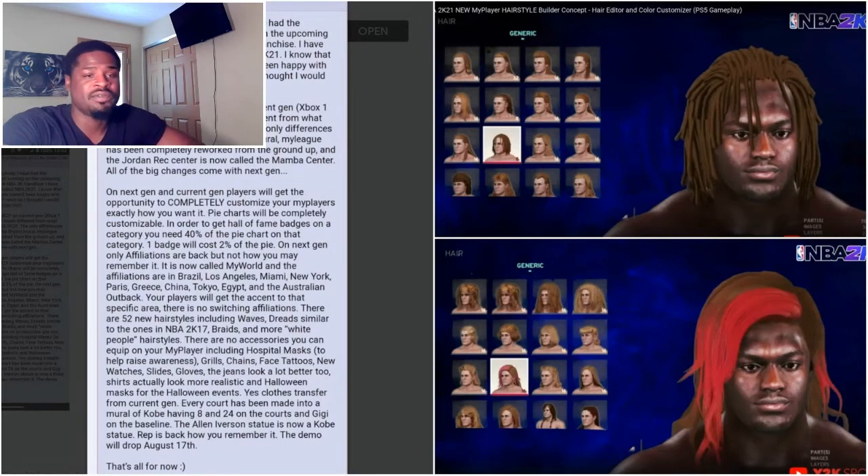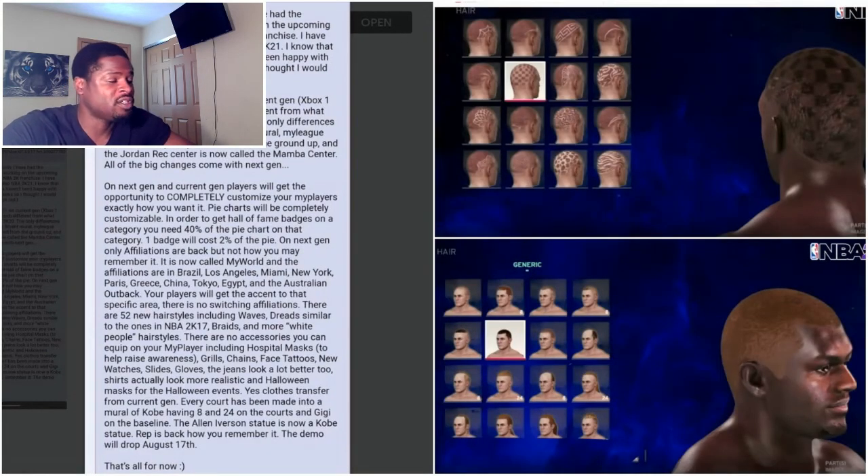Looking at the hairstyles on screen, the top section shows your basic hairstyles that have been in NBA 2K forever, and the bottom shows newer hairstyles — like multi-color options, a fade with a patch, or long hair with a long blonde strip. I think these may include both female and male hairstyles, and the designs you can put in your hair.